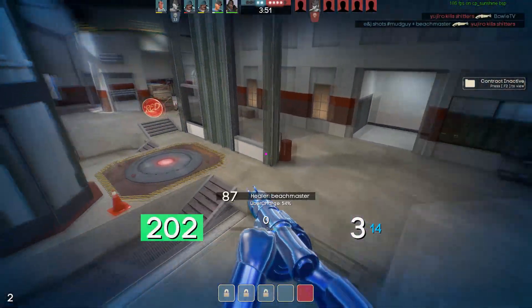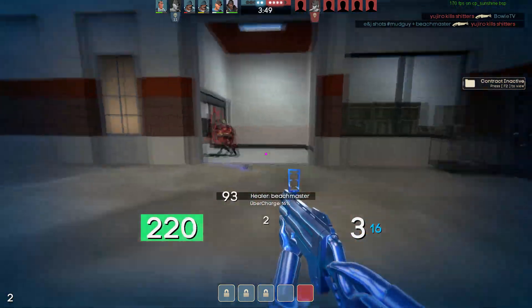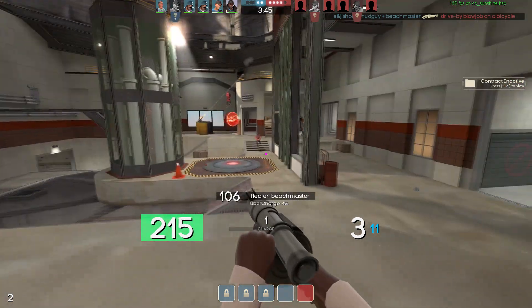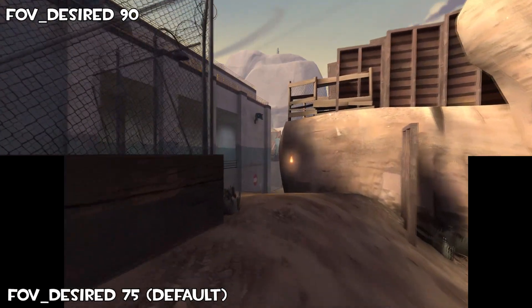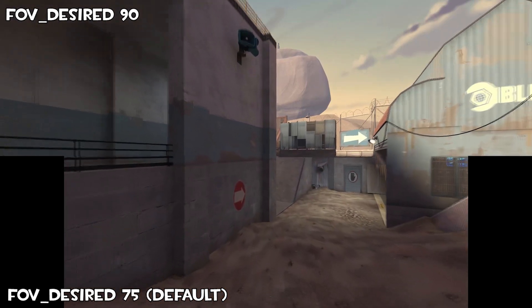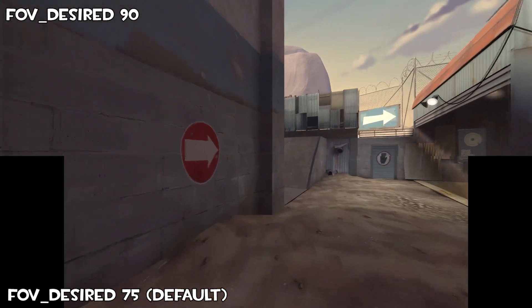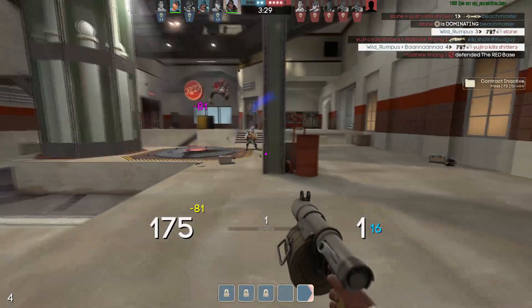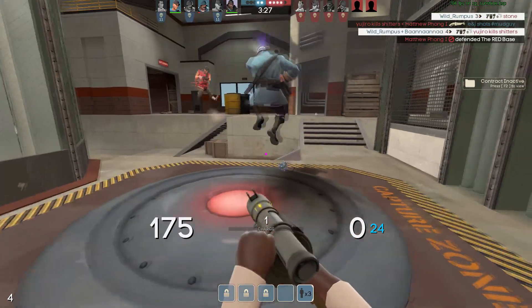The groundwork has now been laid and we can start making permanent adjustments to our game. And as many of you might guess, you need to change your FOV. FOV, or field of view, is just how much of the world you can see, and a higher FOV means you can see more. The maximum FOV TF2 allows is 90 – just set it to that. Seeing more is better, and 90 is perfectly comfortable, so change it if you haven't already.